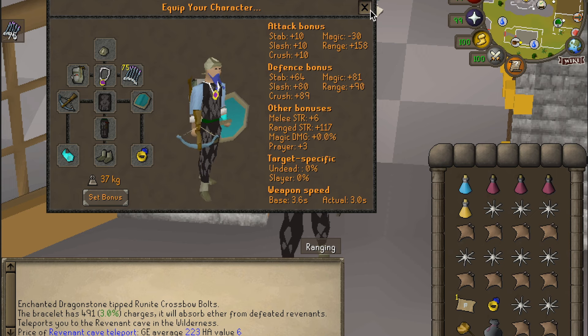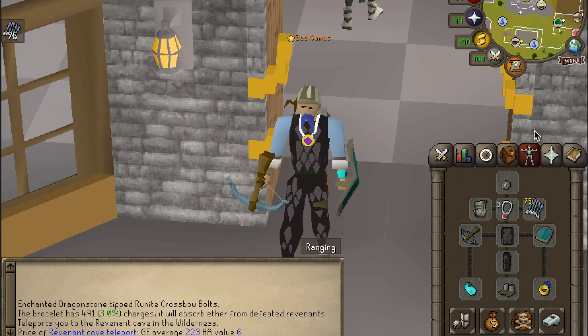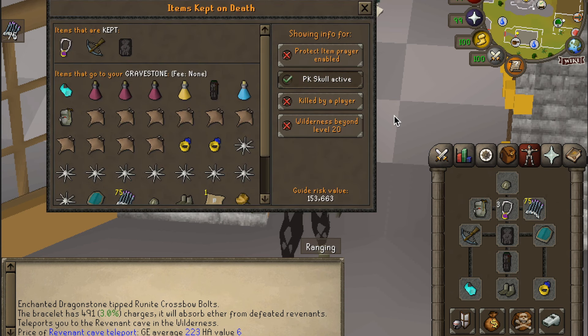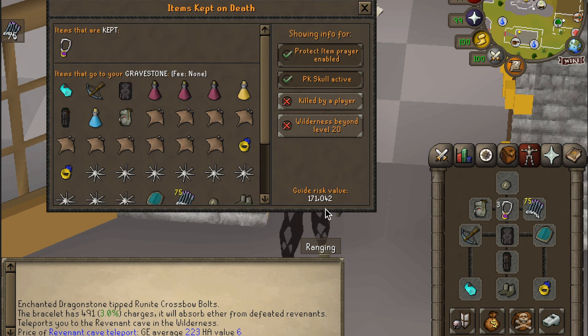Now, when you've geared up in this cheap gear, you're going to want to skull. Even if you're completely skulled and you don't protect anything, you are risking a grand total of 200k. Most of that is just food and pots. If you protect your item, you're keeping your Glory. The reason you're going to skull is you'll get a better chance and better rewards.